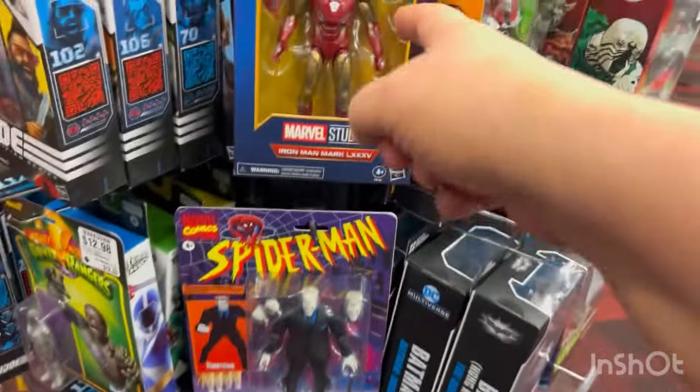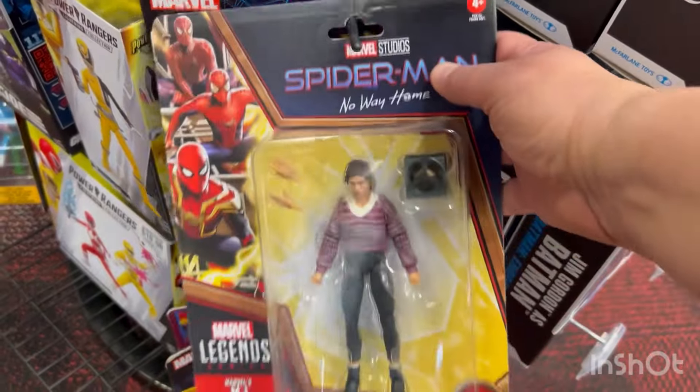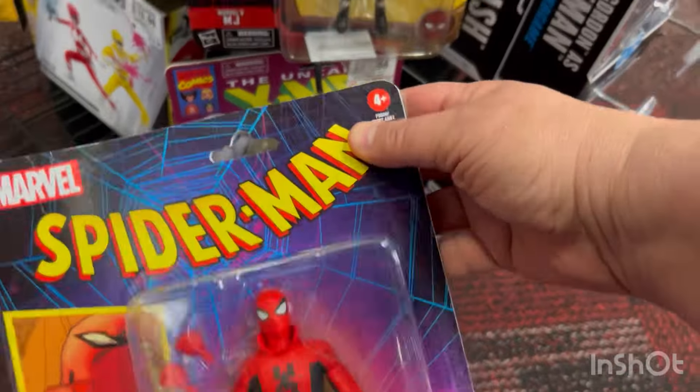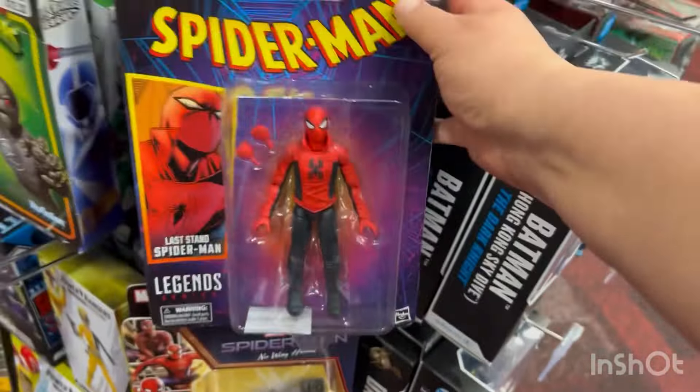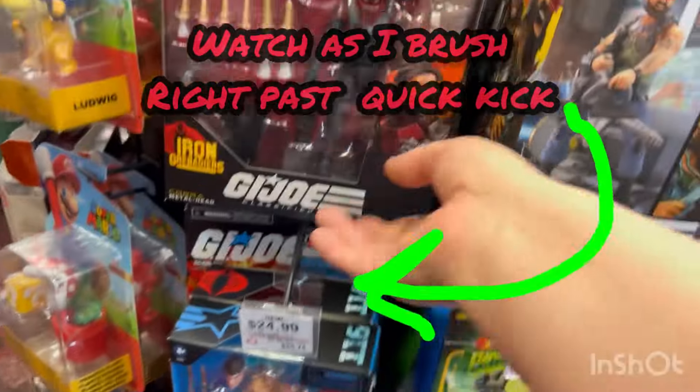They've got a Spider-Man and a Tombstone. There's Mary Jane — of course, Mary Jane. There's an Avalanche down there and that other Spidey. I don't need this one; I've already got the ones from this wave that I want. So it was an easy catch and release.